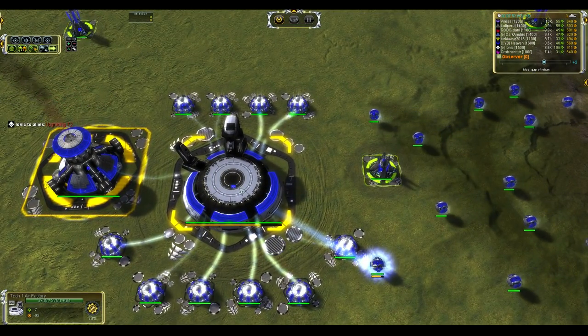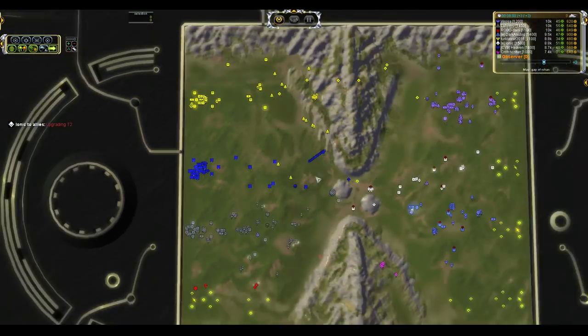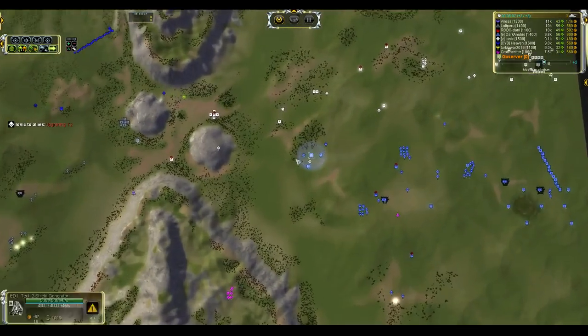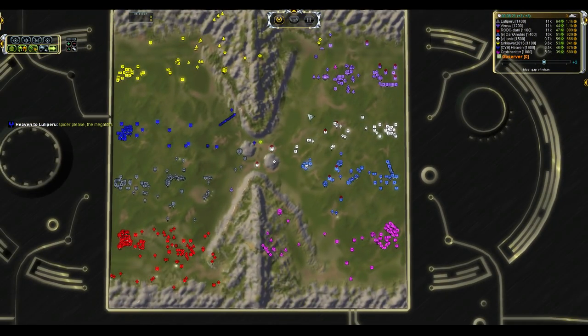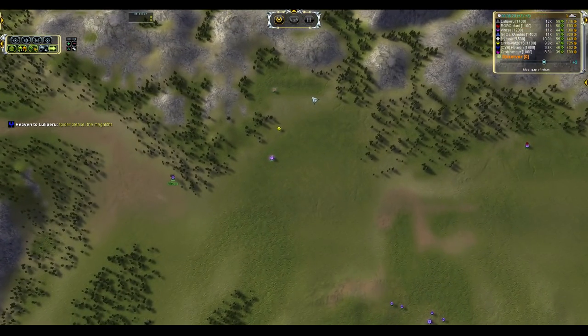Looks like we've got a T2 air factory going down for Heaven. Does he have Mercies planned? Does he have a drop plan? We will just have to find out in just a moment. Cerberus Turrets and TMD — never forget the ever-critical TMD, because on Gap of Rohan, TAC missiles always, always happen.